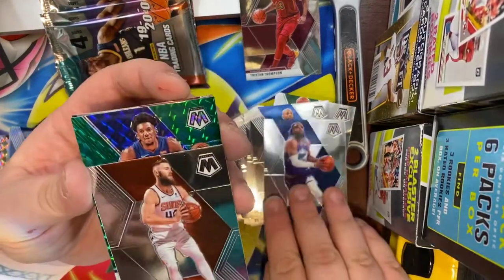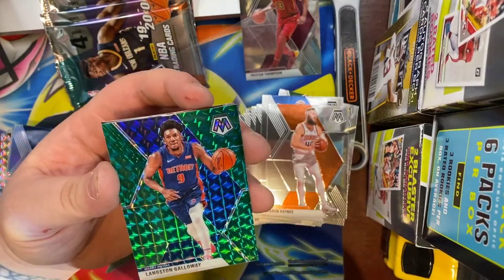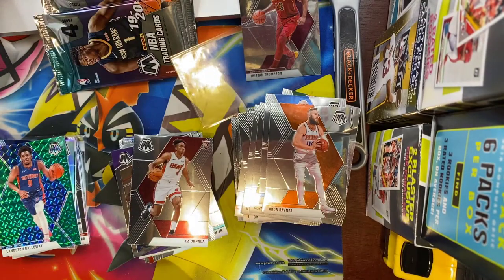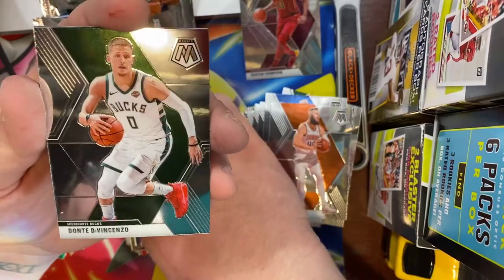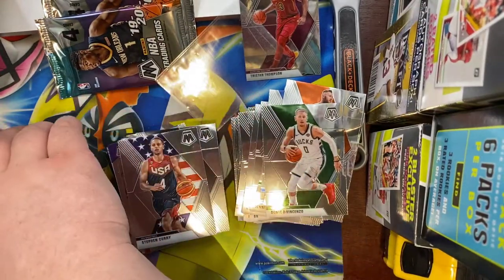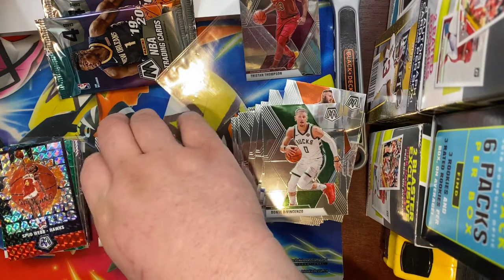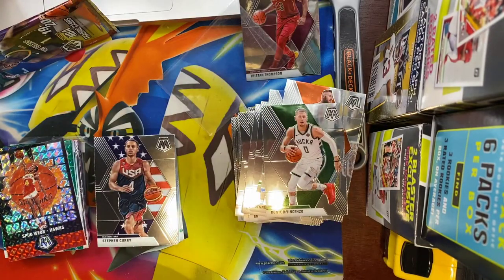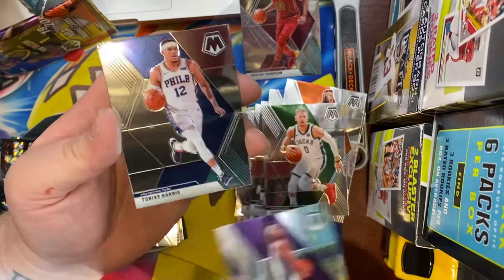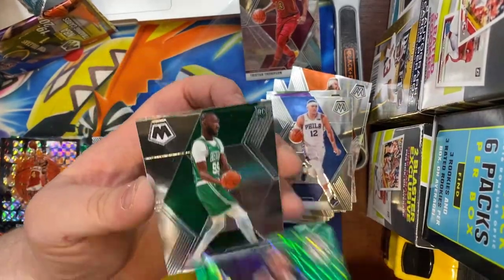We have a Mike Conley, Aaron Baynes, a Langston Galloway doo-doo brown, and a KZ Okpala. Next: KD, Donte DiVincenzo Jam Masters, Spud Webb Mosaic, and a Steph Curry. Two more packs in this blaster — I'm probably going to end up opening the third and final blaster as well since I still haven't found any Ja and I didn't get the base Zion. We got a De'Aaron Fox, Tobias Harris, Jeremy Grant, and Taco Fall.